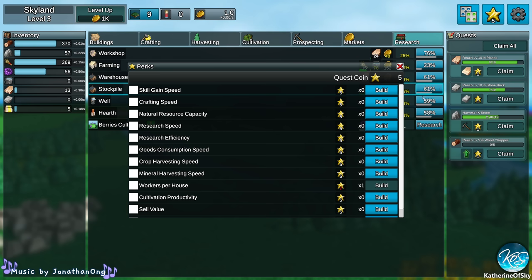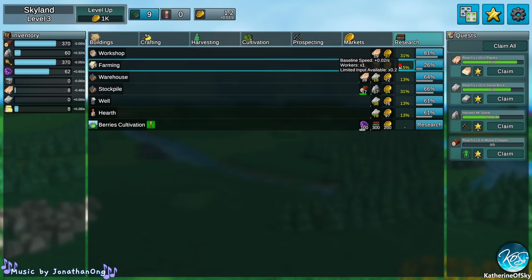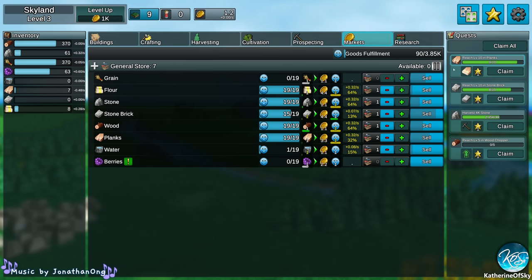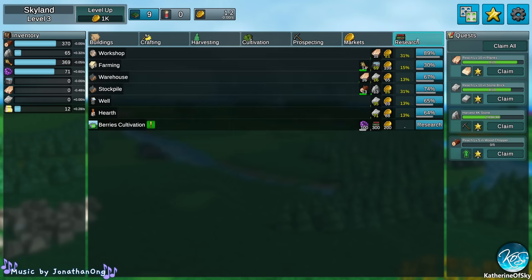Prospecting for rock — we're at 330 on both, so we need to build another quarry if we can. Right now we've crippled ourselves with research. They are going up, which is nice. We have another five star points. Cultivation productivity sounds pretty good, or sell value — let's get the sell value because I'm sure we can use more money. So instead of three coins, these are 3.3 coins; these are 4.4 coins — raised by ten percent. That's a good income boost.